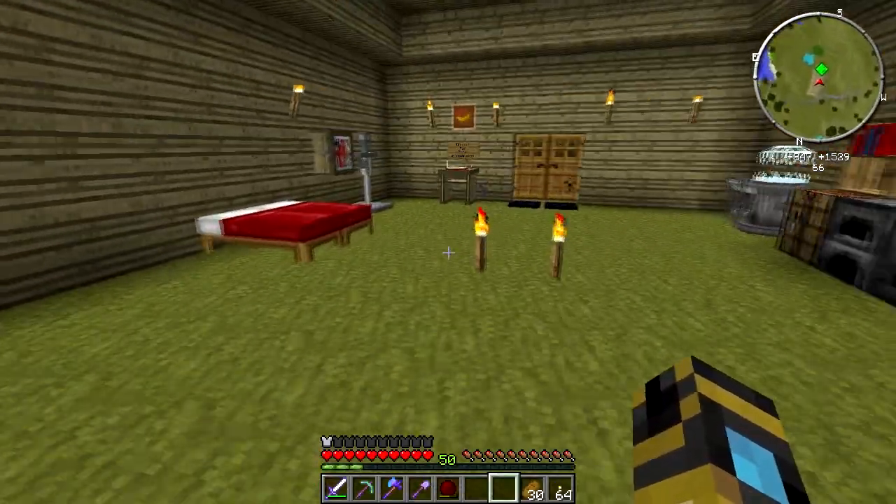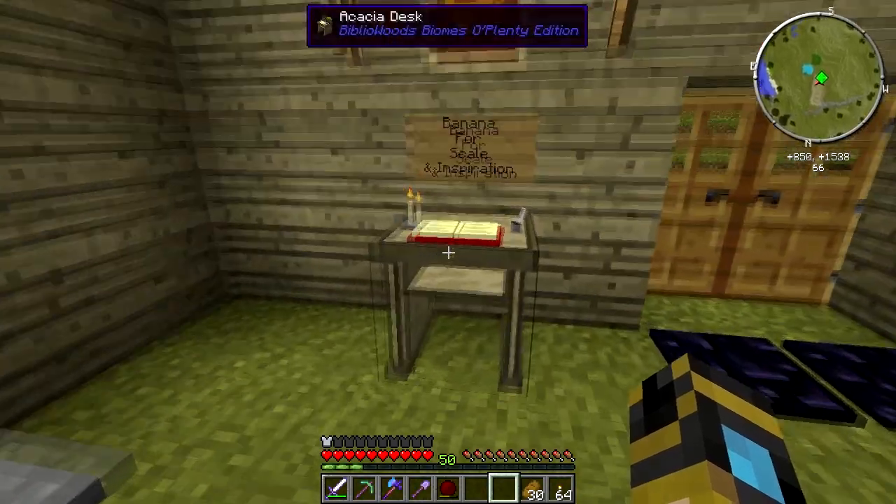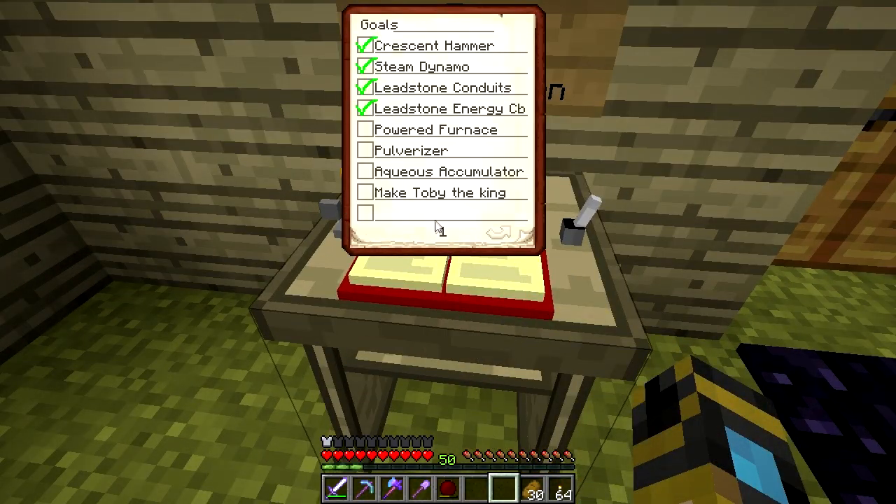This episode I want to get working on more thermal expansion machines, so we should update our goals first. We now have a powered furnace, a pulverizer, and an aqueous accumulator. Apparently we've had a visitor — we need to make Toby the king. I'm sorry Toby, there is no king of Canada.